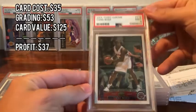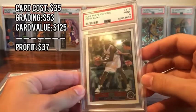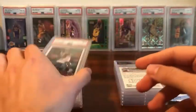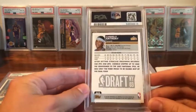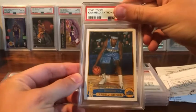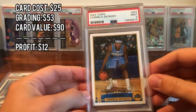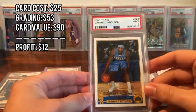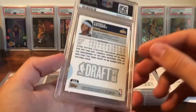Next we have a Chris Bosch — PSA 9. Similar off-centered borders, happy with a 9. I paid pretty cheap on it so I'm hoping to at least break even. Then we have the Carmelo Anthony Topps rookie card. I had it as a 9 on my sheet and did get a 9, so spot on. Really cool-looking card — I like the Topps design from this year.